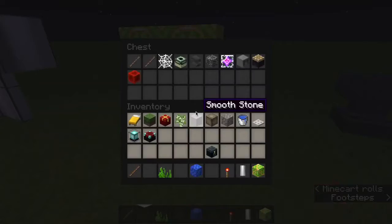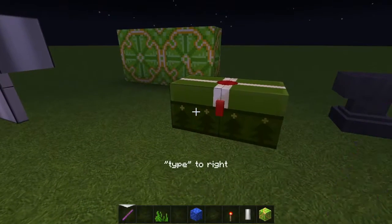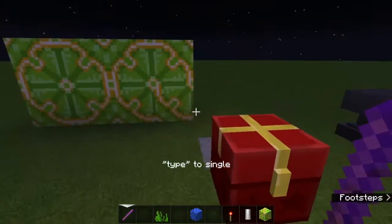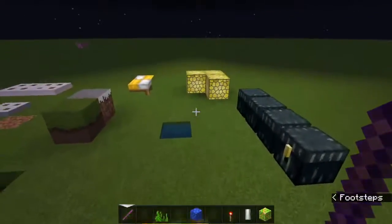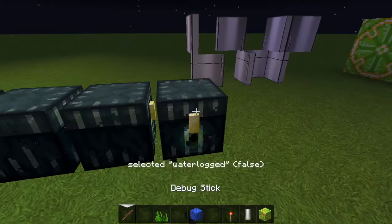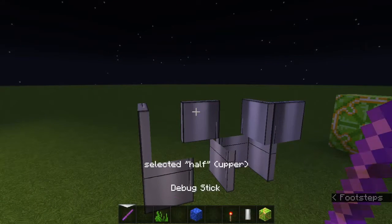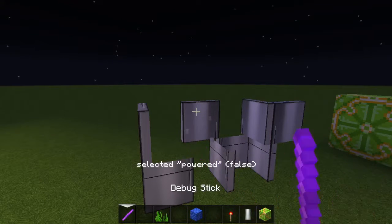And you can actually make a chest invisible. Let's try doing it like this. And the chest is completely hidden out of existence - you don't know where it is. It's really cool. You can actually change it so that it's running upward.